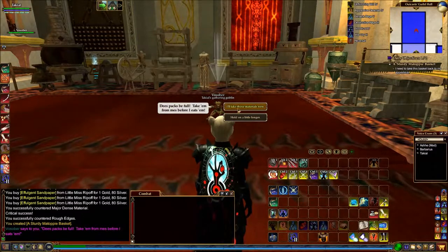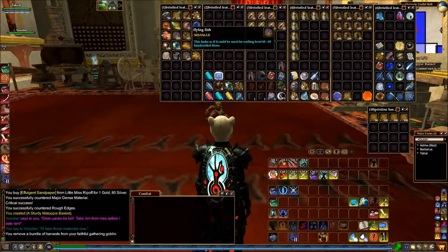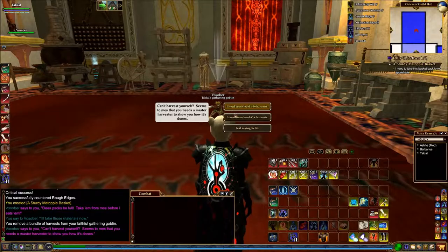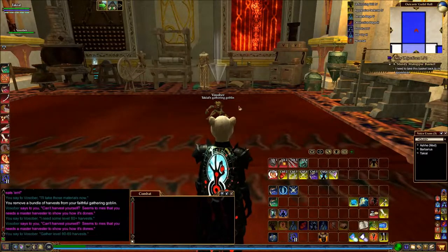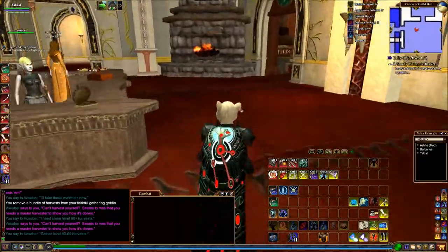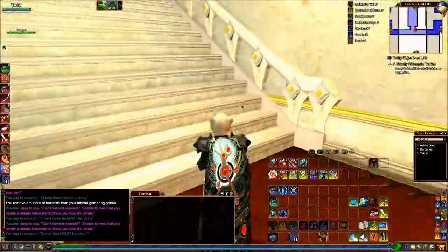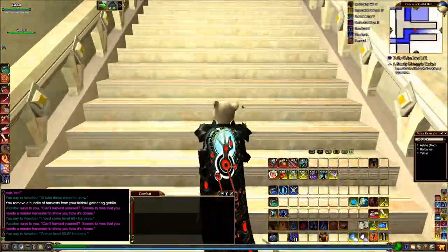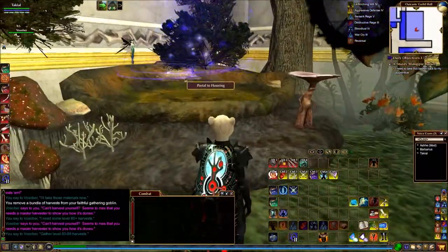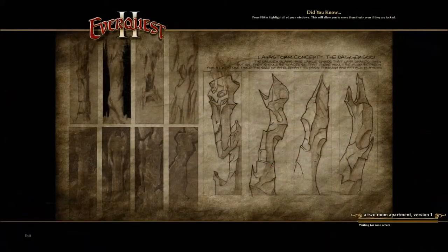But before I do that, I also need to take the materials off my gathering goblin. I think we're doing level 60 stuff here - yep. And send him back out again. There we go, that's the job of the day done. So now we take this back to the apprentice. Portal to the housing - there we go. I apologize for the state of this house, this particular tune's tackle.